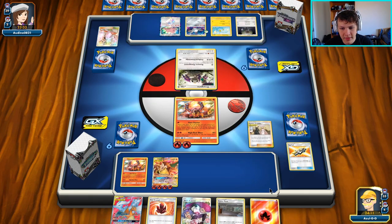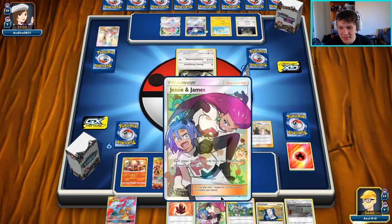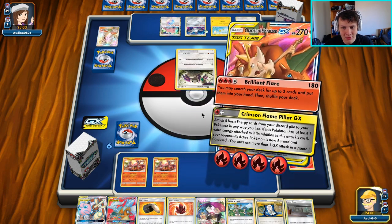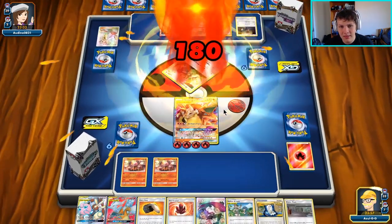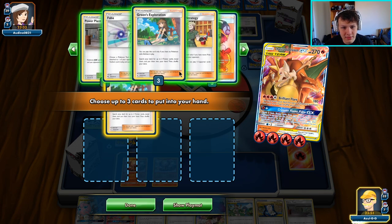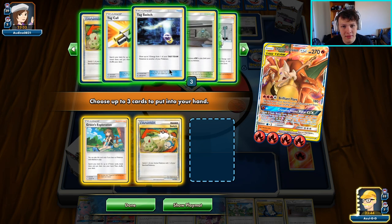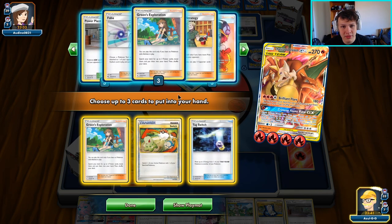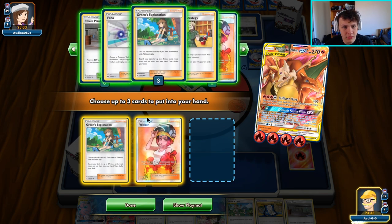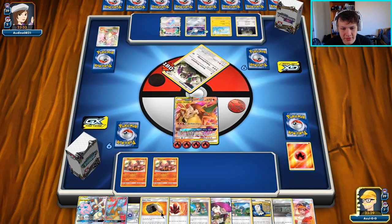Tag Call — I'll grab Cynthia and Caitlin and a Reshizard. I'll use Cynthia and Caitlin's second effect, discard the fire energy — that'll be three fire in the discard pile. I'll take the Mallow and Lana, which seems like the safer pick. Then we retreat and Brilliant Flare for the knockout. I'll grab a Greens to get us stuff next turn, a Switch seems pretty good, and Faba — let's guarantee the supporters in hand.